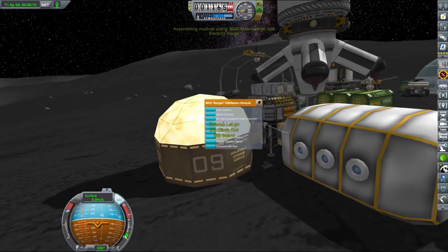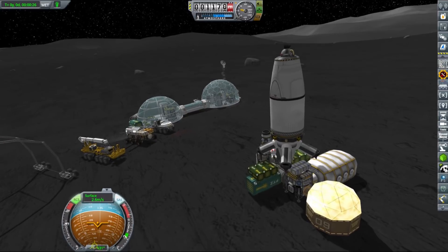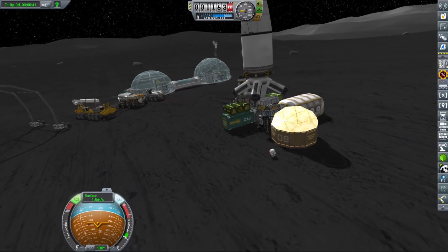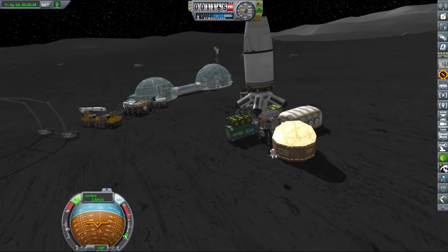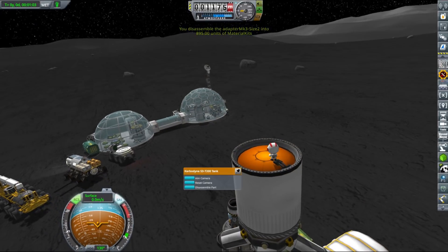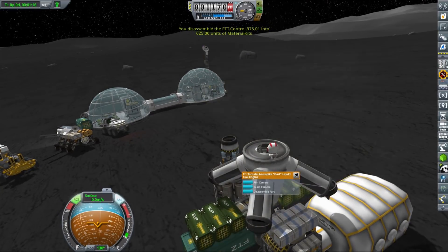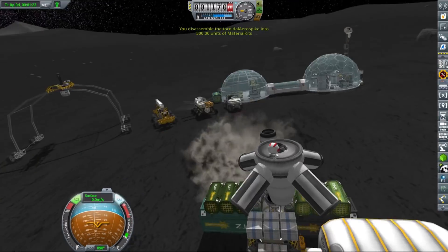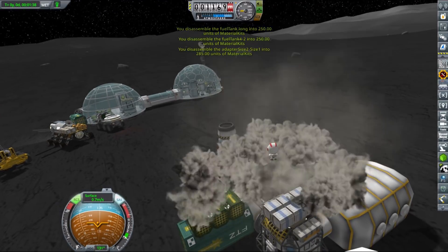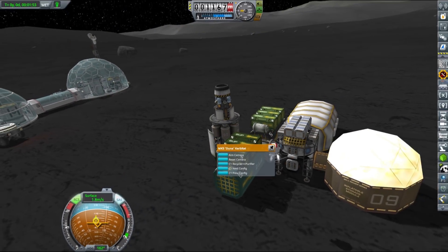After landing, we deployed all the modules — inflatable storage and habitation modules. Then our Kerbal, Edgun, went out and disassembled all the tanks and engines from both the transfer and lander stage, and we got a nice amount of material kits. Maybe not enough to build something complex on the surface of the Mun, but whatever we can recover is something we don't need to carry from Kerbin. Technically you could make material kits in situ, but that requires a full production chain which is pretty difficult and we're far away from that point.